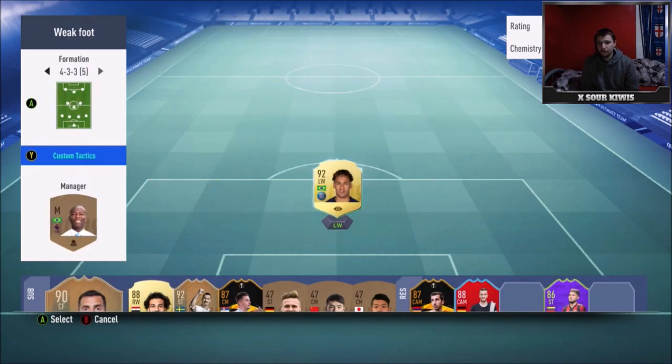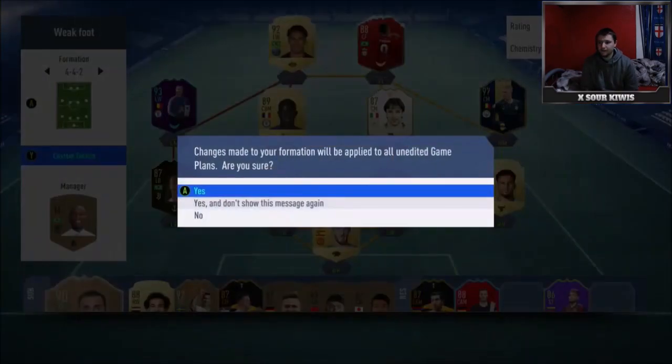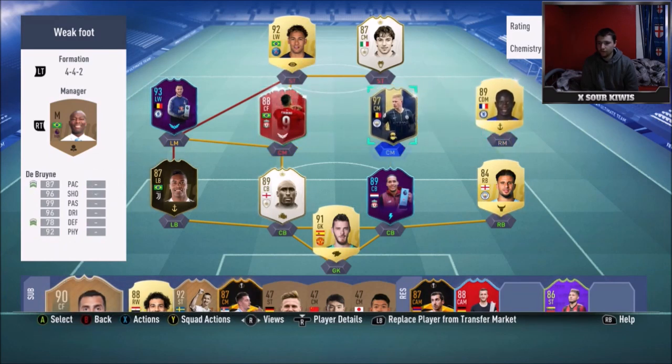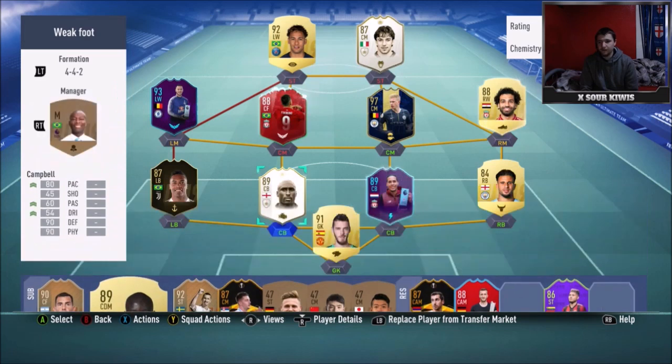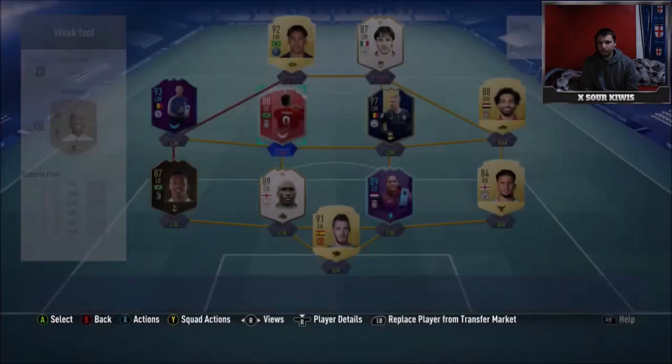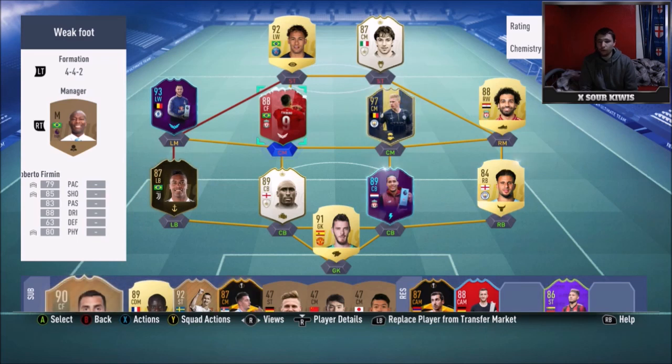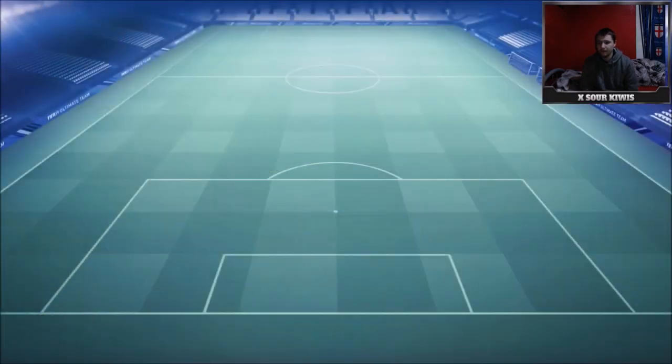I switch into 4-4-2 in-game: Del Piero goes right striker, Neymar stays left, Hazard left, Firmino goes there, Kante goes over there and gets subbed off for Salah. Three good right-footed players on the left for finesse shots, and three good left-footed players — well, two are right-footed but they've both got a really good five-star weak foot, so they're basically left-footed. I bring on Tevez and Ibra sometimes — Ibra comes on centre mid and I actually score a lot of goals from that position.